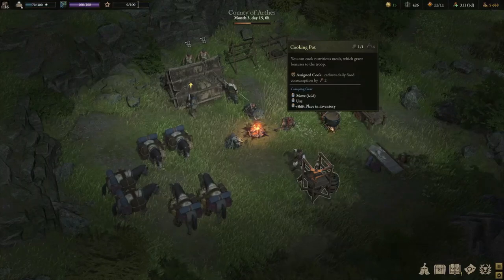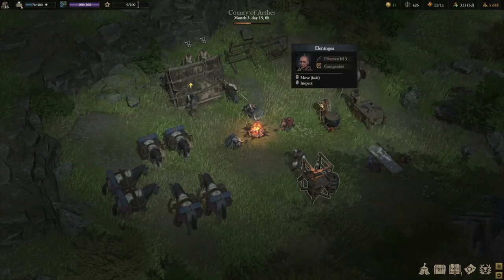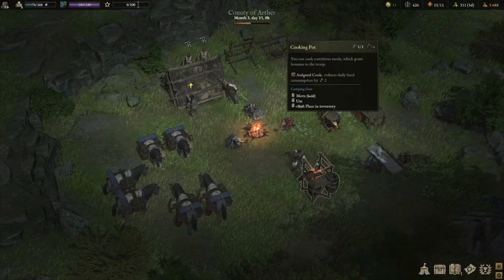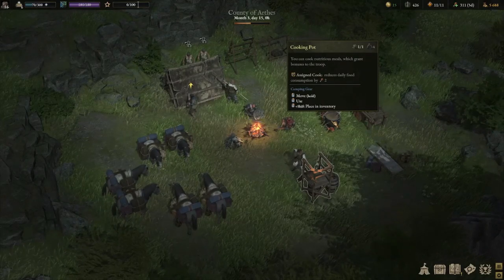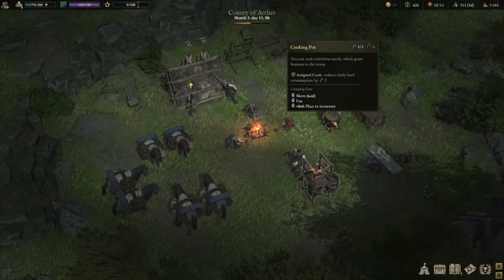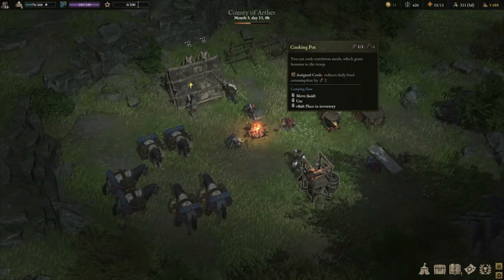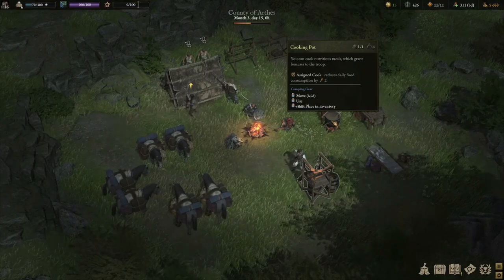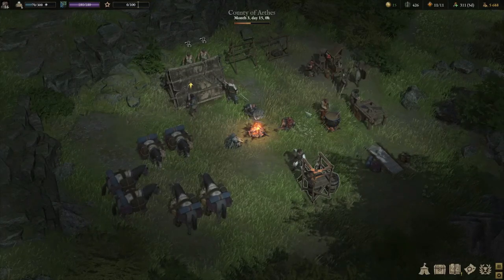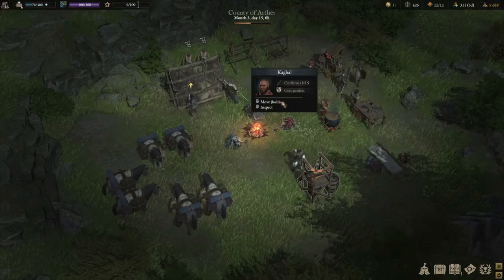The cooking pot is one I already mentioned. You can have your cook assigned to the cooking pot, which gives you a slight reduction in your daily food consumption. It's a pretty small reduction given some of the changes to food balancing in early access, but any extra food reduction is handy, so I like having my cook assigned there.